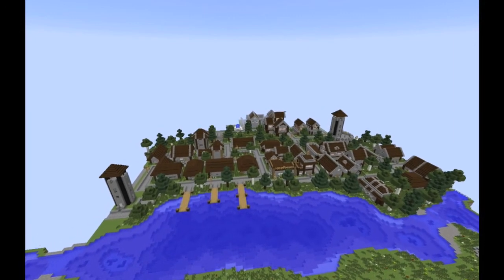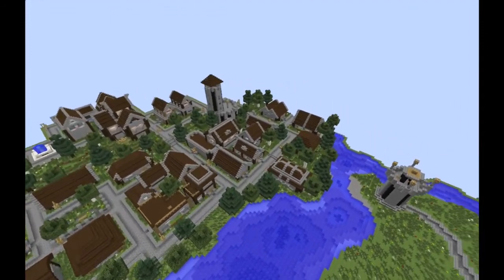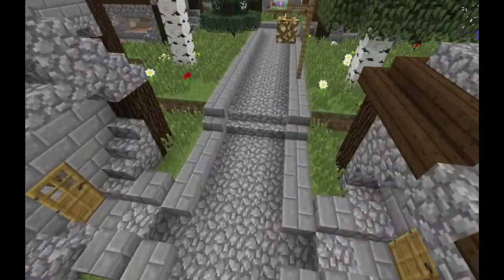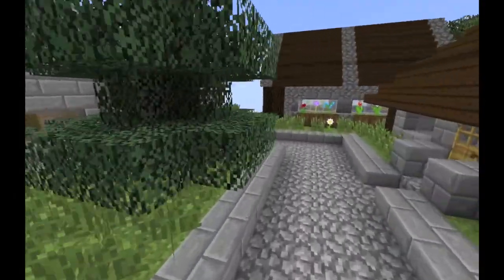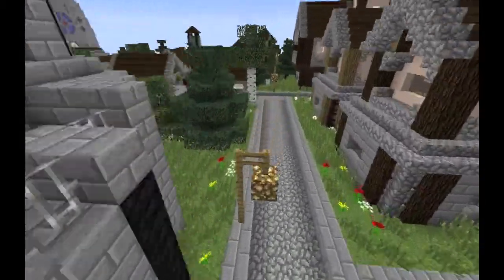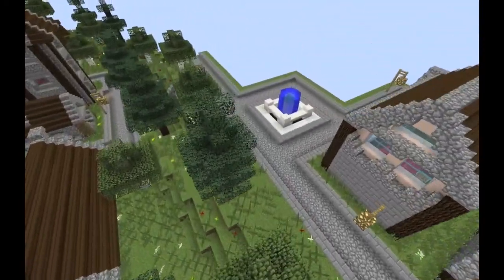For those of you who have keen eyes, you can see that the elevation of the village varies. If we just come down here, at this point you can see that it just goes up one block for this little area, and up here it goes up a further two blocks, leaving an entire three-block raised section all along here.